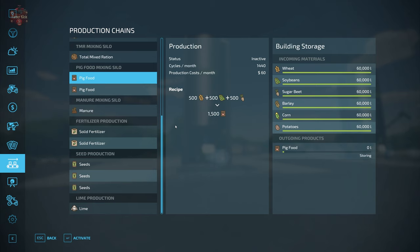Moving on to pig food — all incoming materials have a max capacity of 60,000 liters. The first recipe requires 500 wheat, 500 soybeans, and 500 sugar beets to produce 1,500 liters of pig food. This recipe cycles 1,440 times per month, which works out to 2.1 million liters of pig food per month — quite a lot to keep the machine fed.